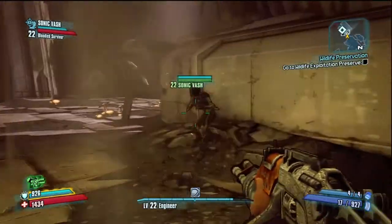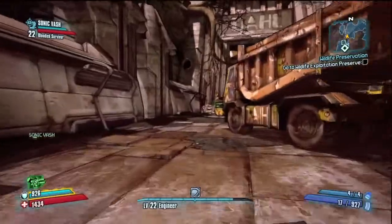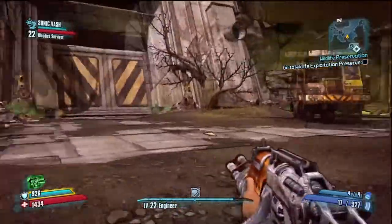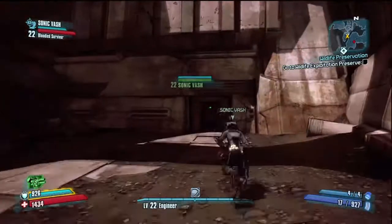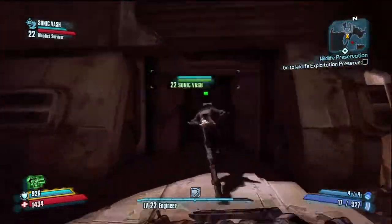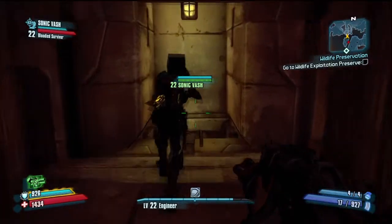What you want to do is go through this big door, which is the very first door. The only way you can go to the door on the left is if you've already completely gone around in a circle around this place. If you haven't, you'll need to go pretty much all the way around.